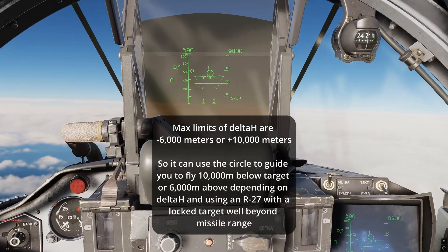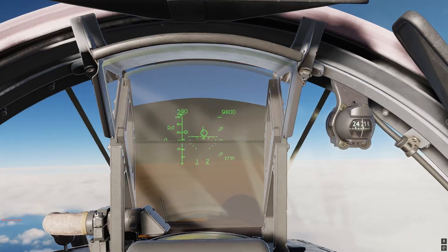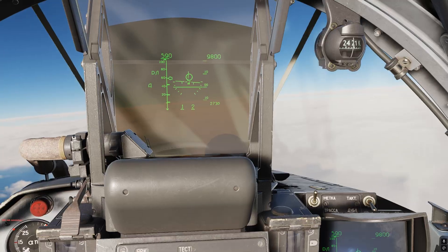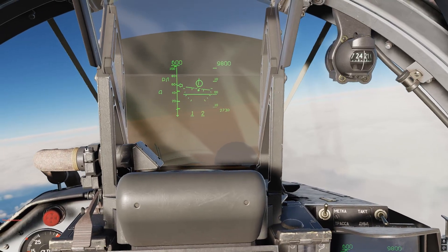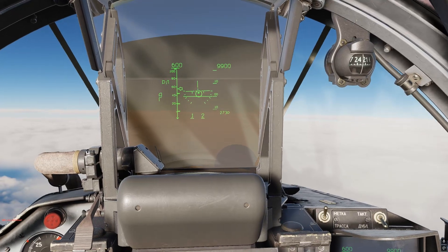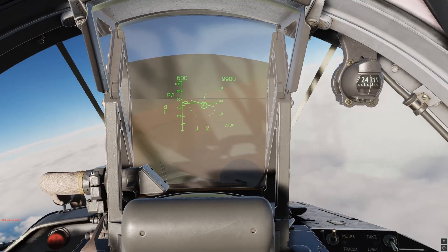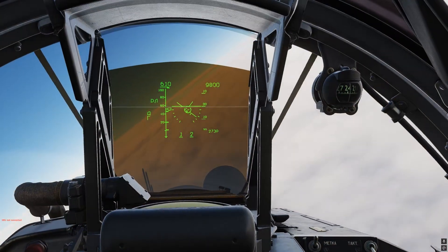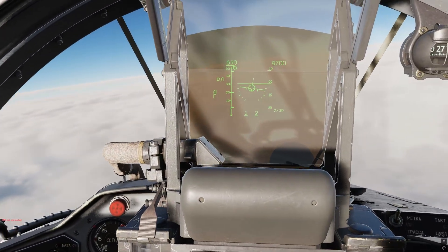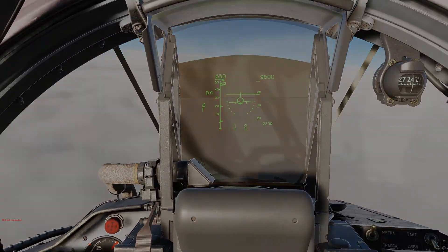As we get close to actual missile range, you will see the R or Cyrillic G on the left side of the HUD, and the circle will drift to the actual missile aiming intercept point for the target. There we go — we have the R or Cyrillic G. The circle will move down to the actual missile aiming intercept point, and that is really all there is to Ropka or Gorka.